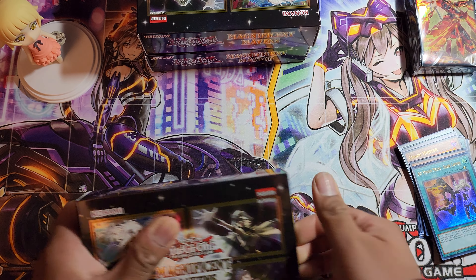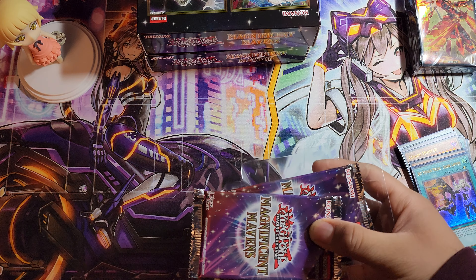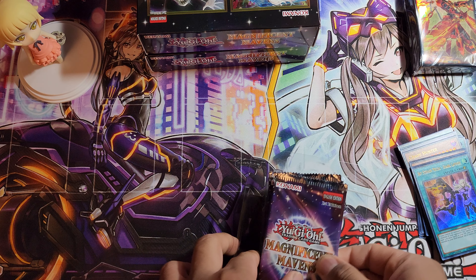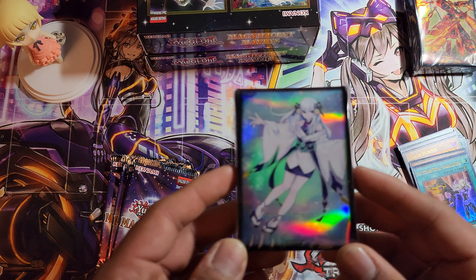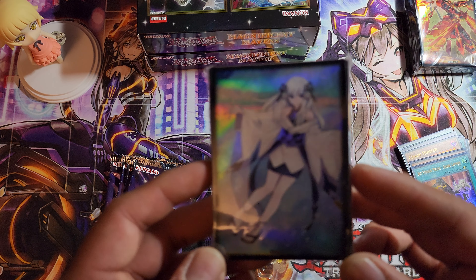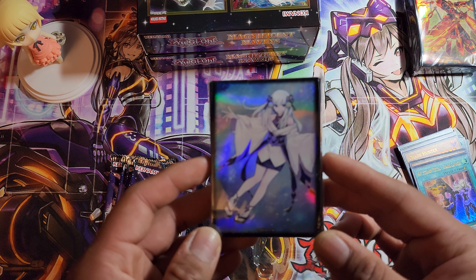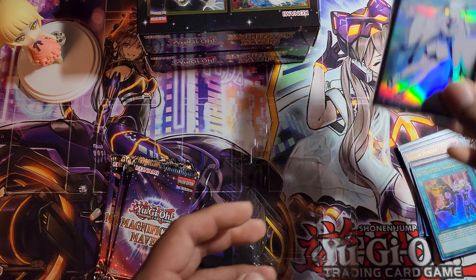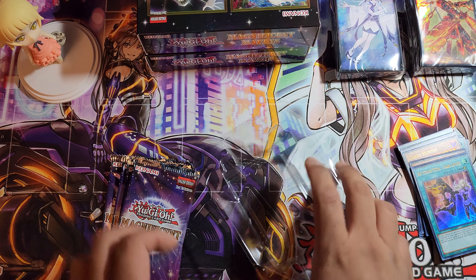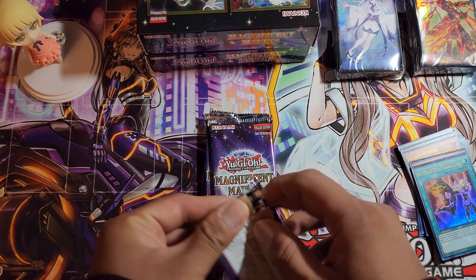Let's see what sleeves we get in this second box — hopefully it's a different one. And beautiful, look at that everyone! I think her name is Yuki Ono — what a beautiful sleeve, heck yes! I am a happy camper. First pack of the second mini box, let's go!